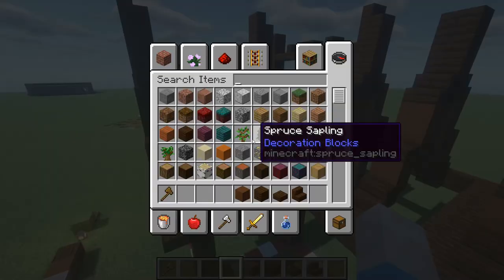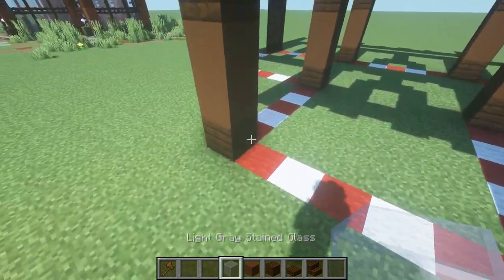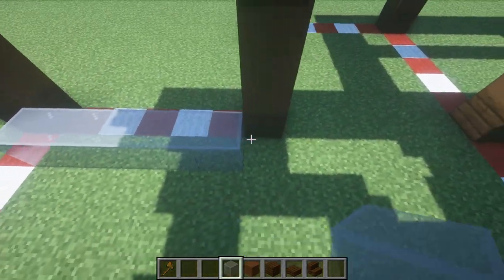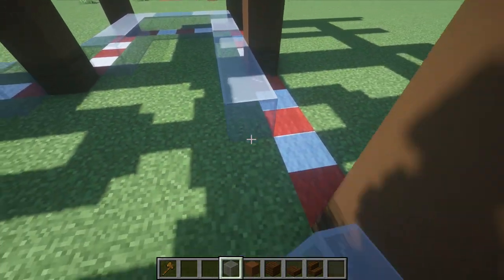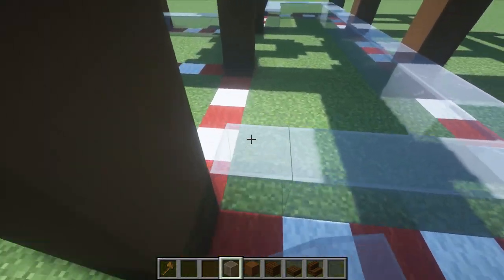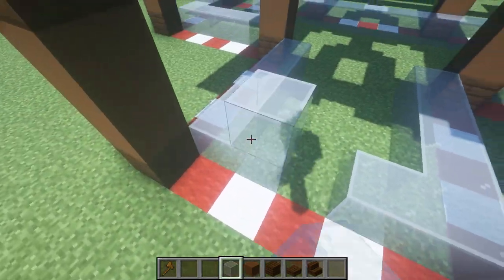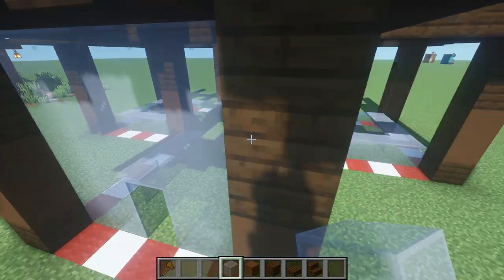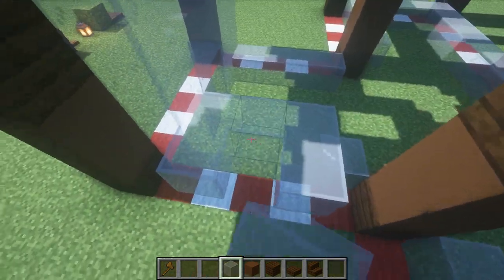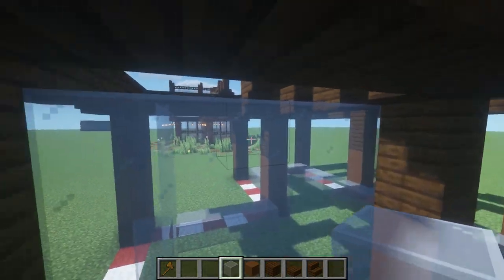The next part is pretty simple. We're going to get that light stained glass and all we're going to do is fill in this inside, here, here and around all of this. We're just going to fill it up to the top of the roof — this front part you can fill up like so. We're going to fill it up to this height all the way around. It's really up to you what kind of glass you want — you could go for light stain gray, you can go for white, they would just give you slightly different results.